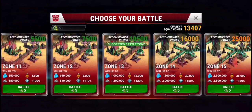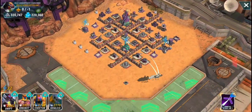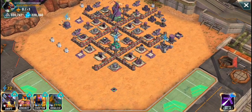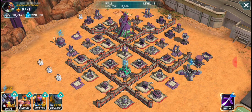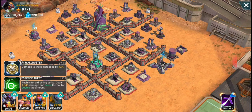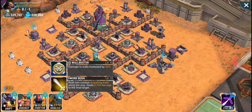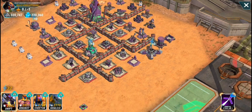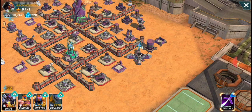Let's try a battle with these four-star bots in zone 13. This base is HQ 14 with level 14 walls at 12,000 health. Drift is level 55-8 with a level 15 wall buster equipped, and Grimlock is level 54-10 — very similar in terms of levels and abilities.